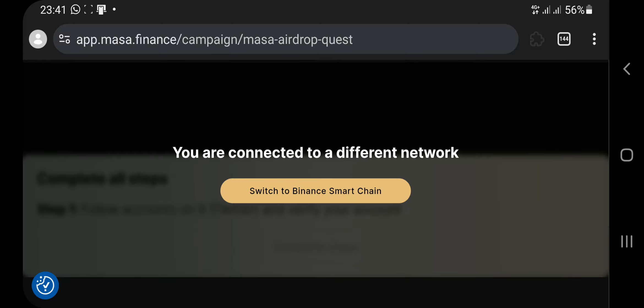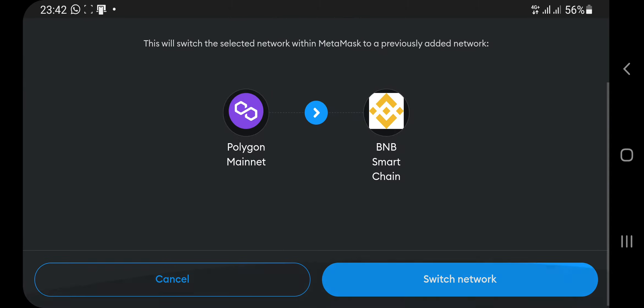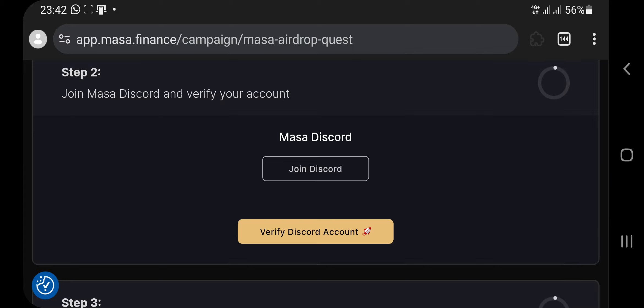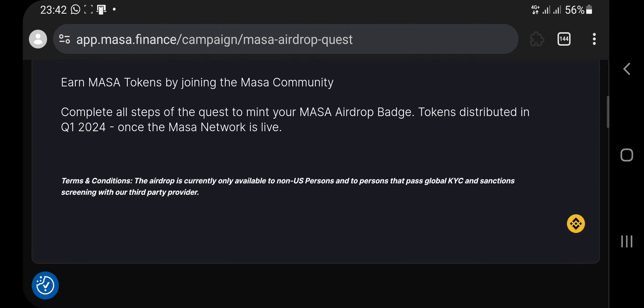It will tell you to switch to the BNB Smart Chain. Click the Switch button, then it loads MetaMask once again — click the Switch button again. Make sure you follow these steps to qualify for this airdrop. You can now see all the quests, and they are all simple quests.